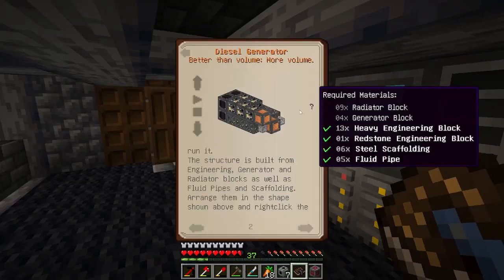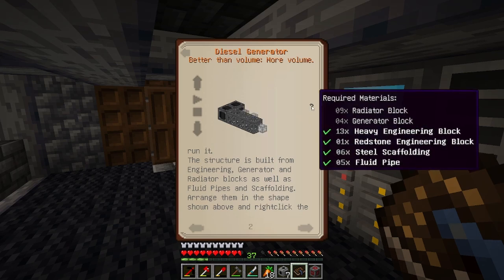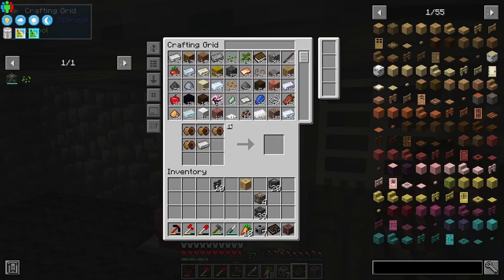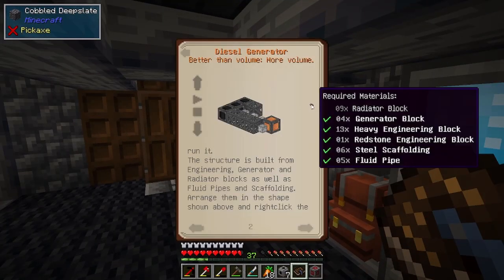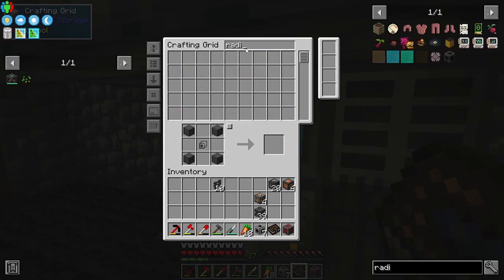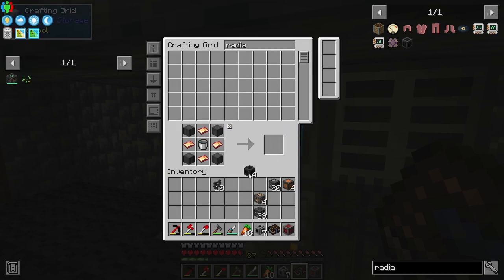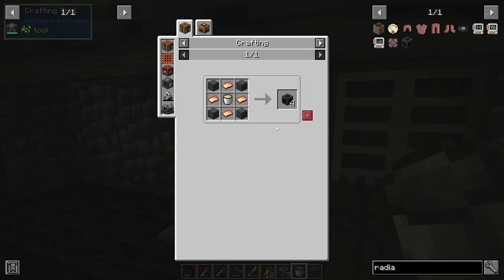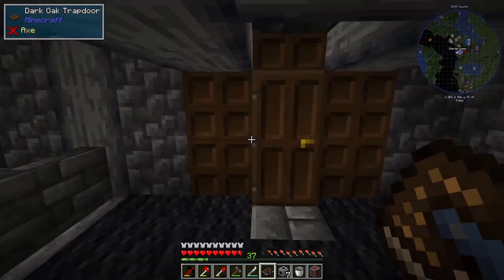I wanted to show you a quick trick: if you have stuff in your inventory, hover over the question mark and it tells you what you need next. So we grab our electrum block, type 'generator' in the bottom, click that, and check your book again. Now it says we need nine radiator blocks. We were worried about steel, but actually - oh, we've got nine radiator blocks. We've got enough to make it. Awesome!